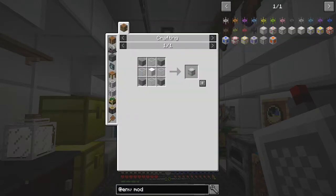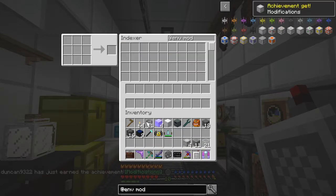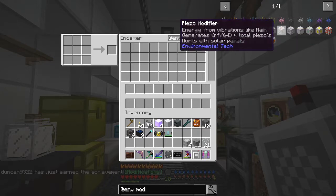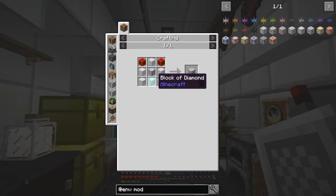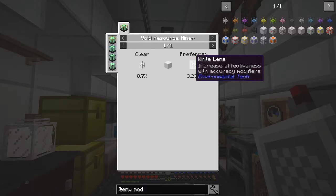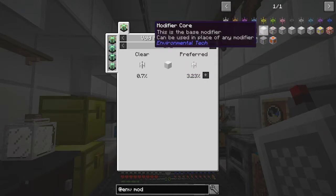Achievement: modifications! So what are the modifiers? Speed... accuracy modifier - that might be a good one. What's mica made out of? It's a void resource miner - we'd have to get mica. Okay, so we can't do that one at the moment, but we can do this one.